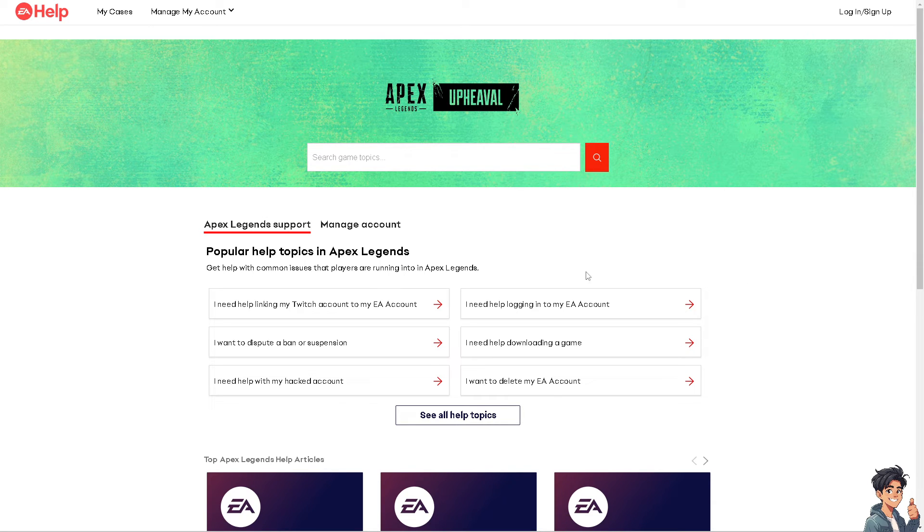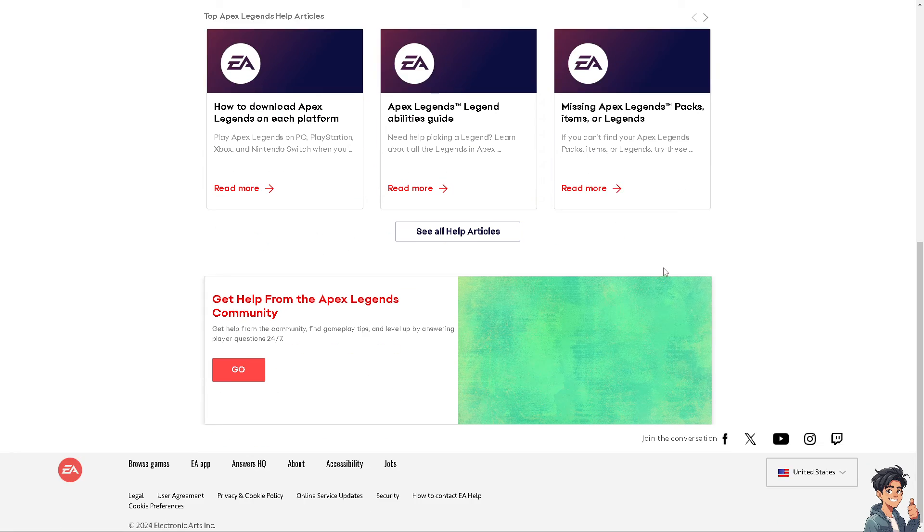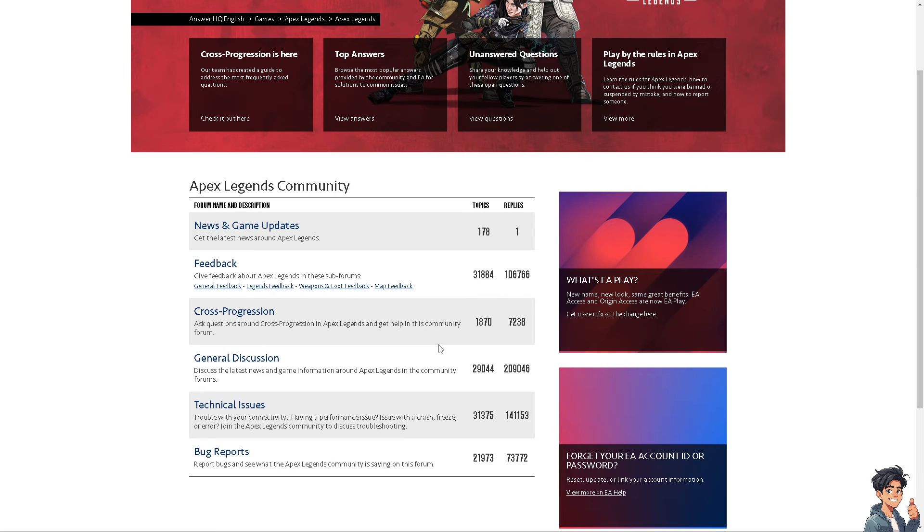If none of the above steps work, you might want to visit the Apex Legends support page. From there, you can find technical troubleshooting steps on how to fix packet loss in Apex Legends. You can also click the Go button, where there is an active community you can ask regarding fixing packet loss.